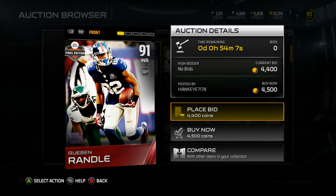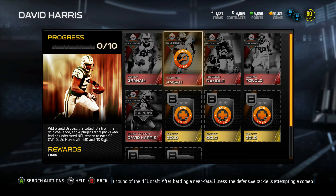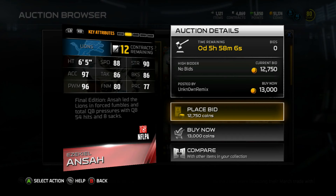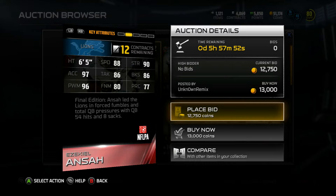In the same week we also got ZQ Ansah, who's a great defensive end. Let's check his stats — he's going for a little bit more than 12k but has great stats: 88 speed, 96 power move, 86 block shed, 90 strength, 86 tackle, and 80 finesse move. Final edition, he led the Lions in first fumbles and total QB pressures with 54 QB hits and eight sacks.